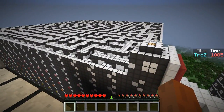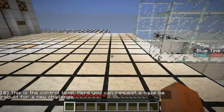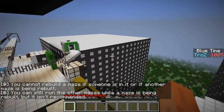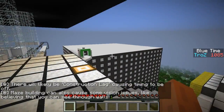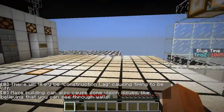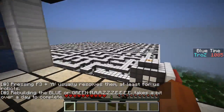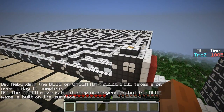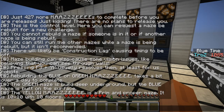Up here you can actually see part of the red maze; all of the other mazes are covered. This is the control level — here you can request a maze be rebuilt for a new challenge. You cannot rebuild a maze if someone is in it or if another maze is being rebuilt. There will likely be construction lag. Maze building also causes some vision issues like seeing through walls — pressing F3 plus A usually resolves them. Because of all the block copying there are certain rendering errors, at least in single player. Building the blue or green maze takes a bit over a day to complete.